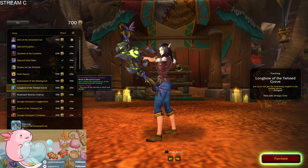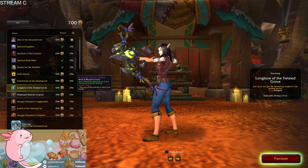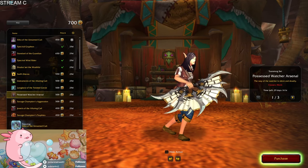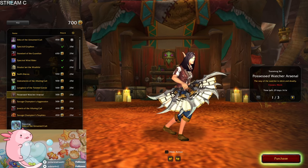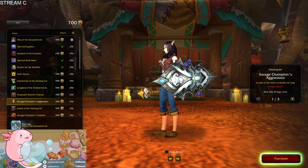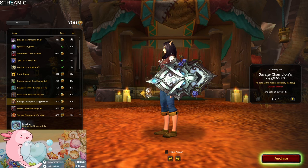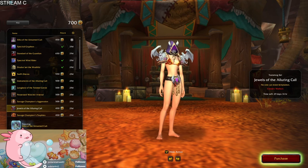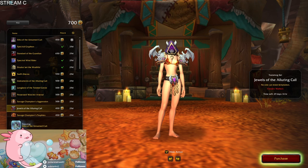I don't have many bows or crossbows. That is my favored weapon for my hunter, but unfortunately I only have like two or three pages worth of things I can switch between. Possessed Watch Arsenal — oh, that's what I saw over there on the mannequin. Savage Champion's Aggression — well, I don't play a warrior. Oh, there we go — we're getting a lot of three-piece sets.